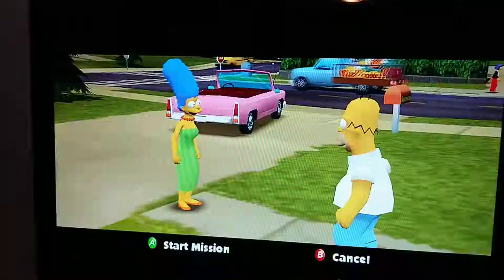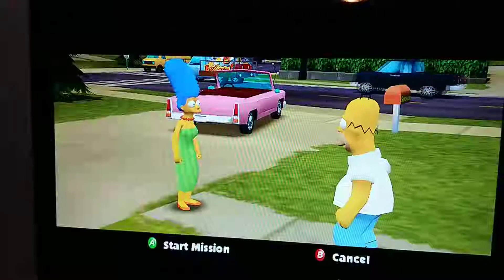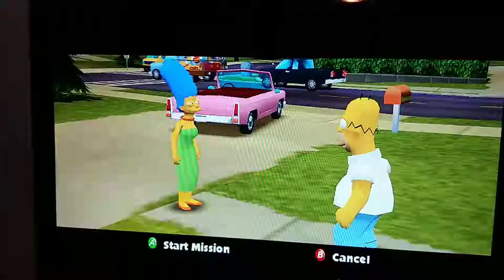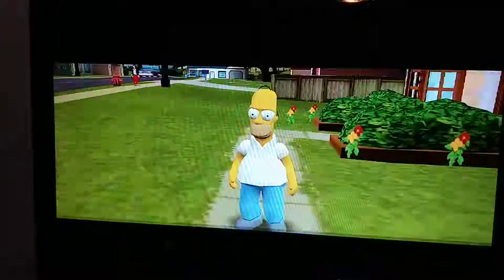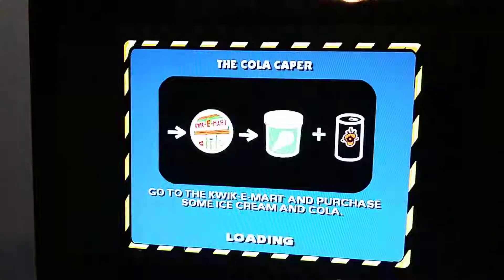In-game dialogue: 'Homie, somebody ate every dessert in the house. You need to run to the store and pick up some of that ice cream with the miniature pies in it.' 'Well, it must have been one of our kids.' 'Probably Milhouse.' He thinks Milhouse is their kid.